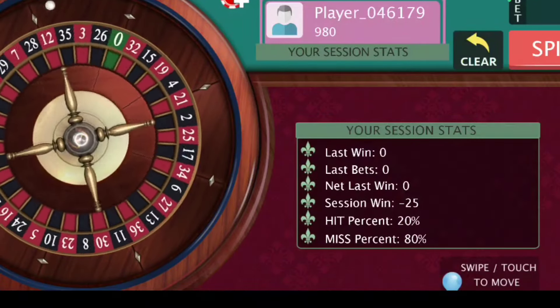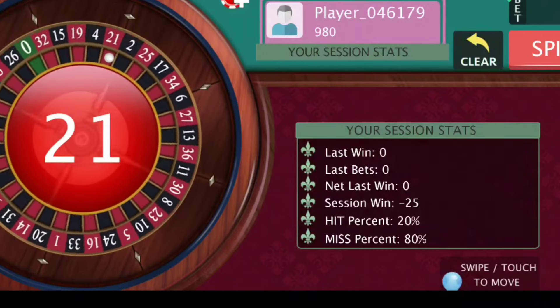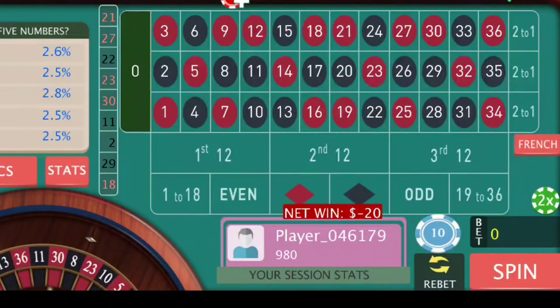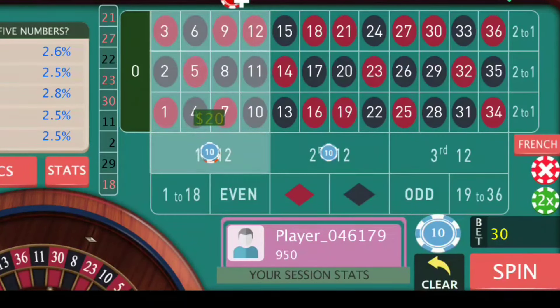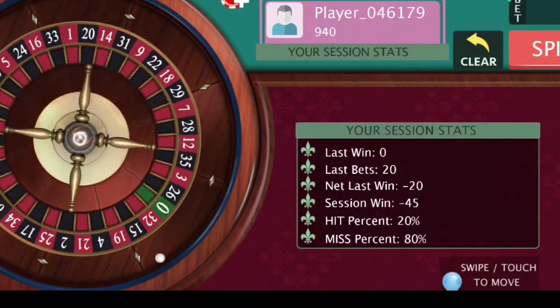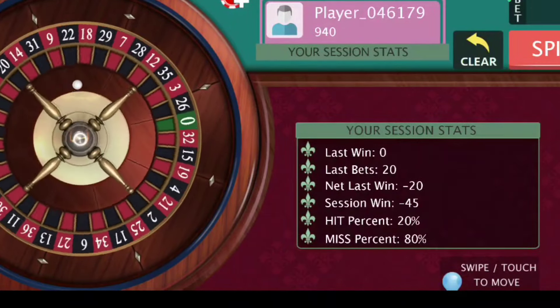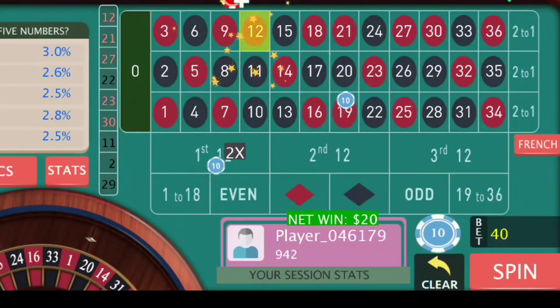My objective is to make at least $50 from this session. So 21 this time — it's a loss. New position for 21, next is 27. Leave 27. These are the two positions and last spin was a loss, so we have to increase the bets. After every losing spin you have to increase, and after every winning spin simply repeat and continue until you cover your losses and make a profit.